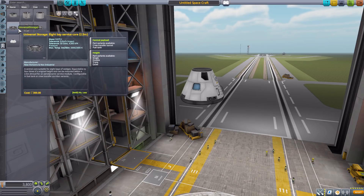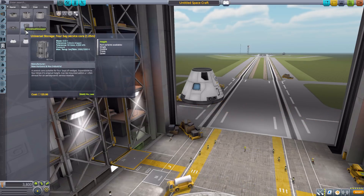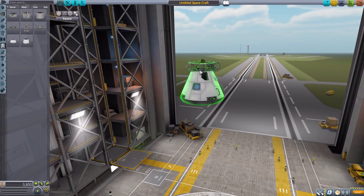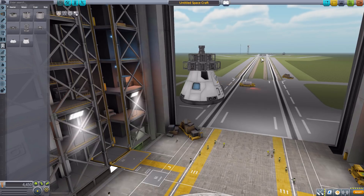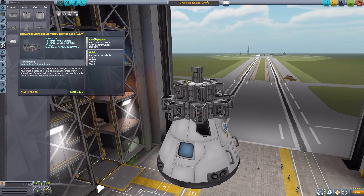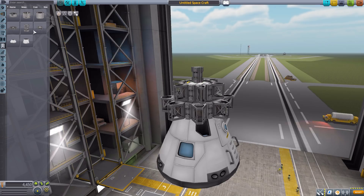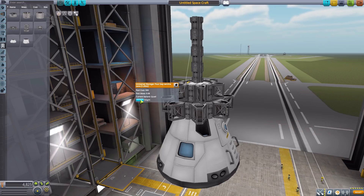Let's start by looking at the Universal Storage Bay Service cores. We have them in three different sizes: the 2.5 meter size, the 1.875 meter size, and the 1.25 meter size. They don't look like much individually on their own, but on the side panel we have options — primarily height options. For this 1.25 piece, we can change its height from single to double to triple and quadruple.